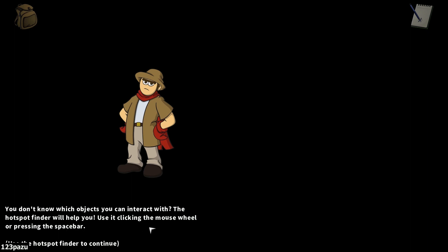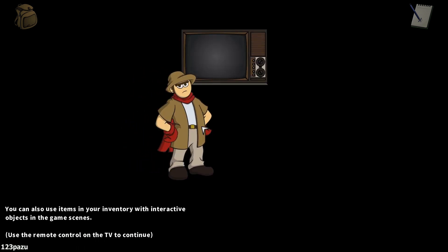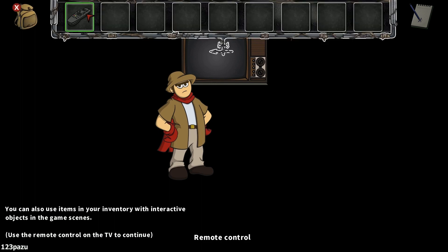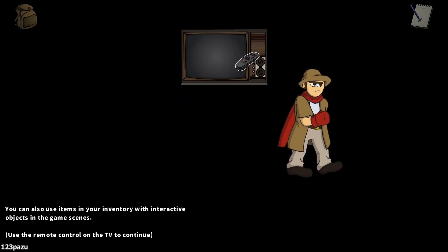You don't know which objects you can interact with? The hotspot finder will help you. Use it by clicking the mouse wheel, or pressing the space bar. So two different methods, guys. Something in the dark — a hidden button. Let's see what this is. A TV! We can also use items in our inventory. So let's use our remote control with the TV. Turn it on, watch the news, and play the game.